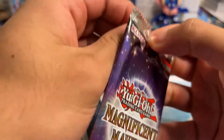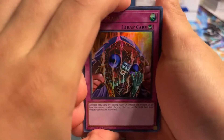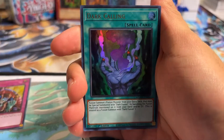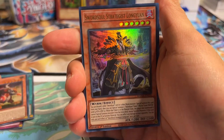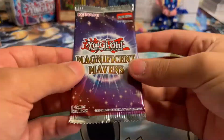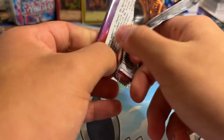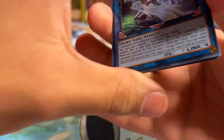Next pack right here. Let us know in the comments if you've had a chance to open up the set. I know it's relatively new, so let us know if you've been able to open it and pull anything. We got a Sword Soul Allspice Chun Jun and a Sword Soul Strategist Long Ewer. We're seeing a couple of competitive archetypes here. Strikers and Sword Souls are going to be a lot cheaper and more accessible because of this set, and I think it's really awesome.